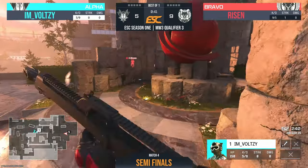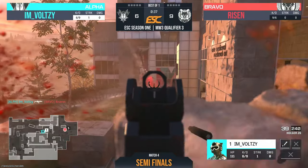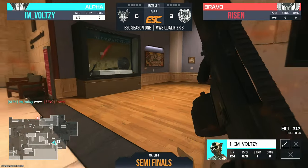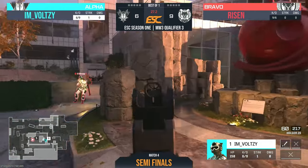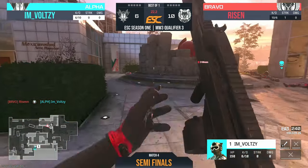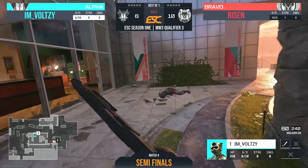Bolsey spots Risen on the other side of the map. Risen isn't too concerned with their nice lead, but Bolsey will get them down — six to nine now, 33 seconds left on the clock. Gotta press the attack. The time ticks out and both players hear it too. Risen lands a headshot on Bolsey — Bolsey is going to start stressing out now, in a four-kill deficit with 20 seconds left.